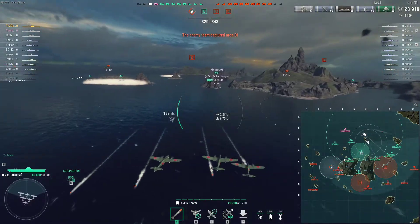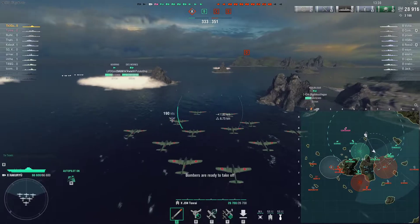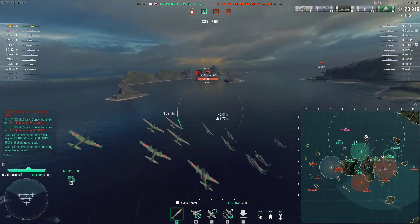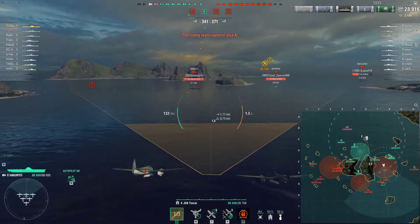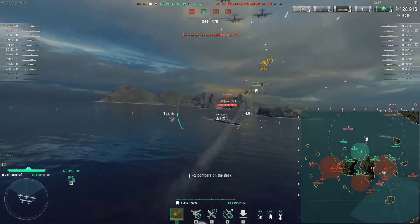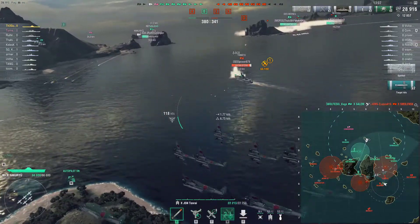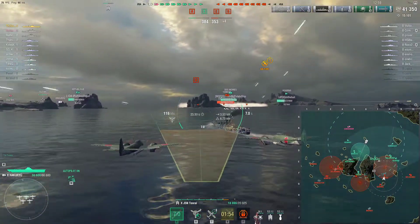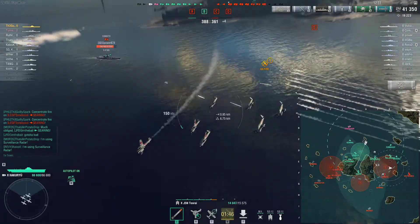I would like to follow up strike onto the GK, but he's not in a great position and the Des Moines AA escort is pretty heavy. Then the lone Yamato shows up - immediately a much tastier target. I might incidentally spot the Gearing. I swoop onto the Yamato, lead him a little bit, and provide spotting on the Gearing. The position beside the island means I'm unlikely to hit him with torpedo bombers. Someone does SWAT the Smolensk for me, which is nice.